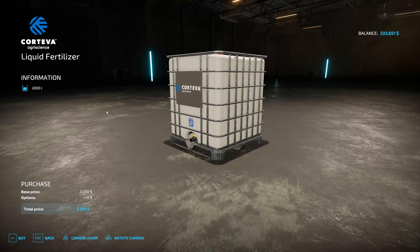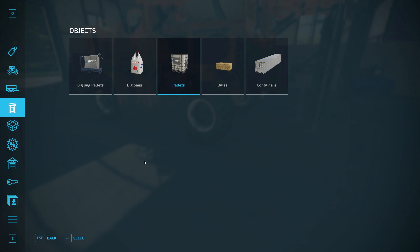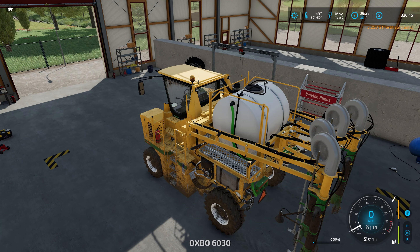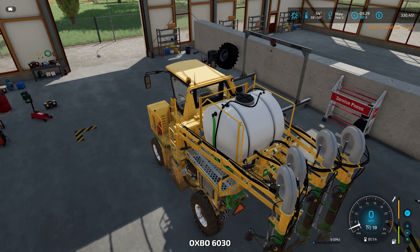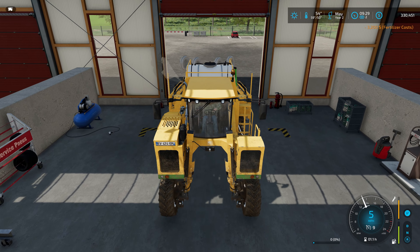The pallets of liquid fertilizer are the same price so it doesn't matter which one I pick. The question is how many do I need — that's the big thing. I don't want to buy too much because I can't unload fertilizer I don't use out of here, so when I convert it back to a harvester I'll lose it.